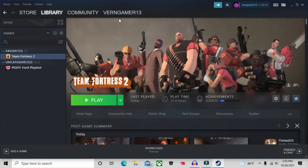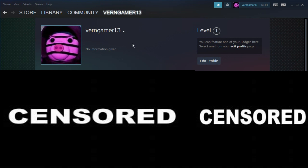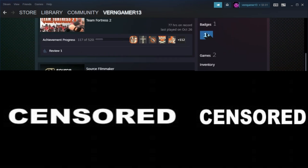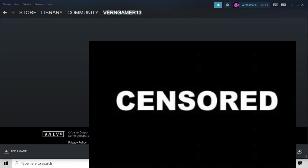First off, what you want to do is go into Steam and open your Profile — I'm going to blur any personal information I see. So you want to go to Edit Profile, and then on the left of your screen, go to Avatar.